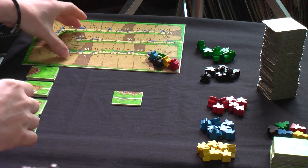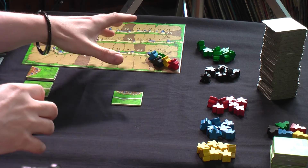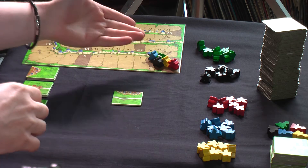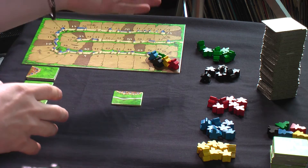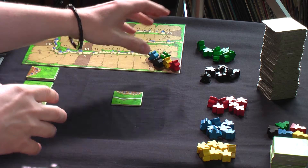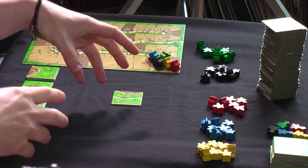In the box you get 72 tiles and a scoring board. You also get a bunch of meeples — I think there's 40 — although they call them followers. Different colours, exactly the same shape. There's eight of them, and you'll be using one to actually score, so you actually have seven to play with in the game.